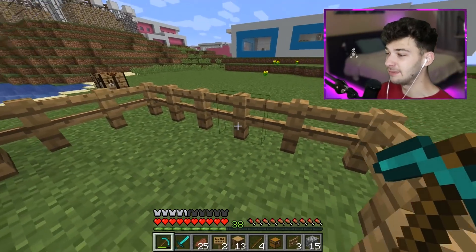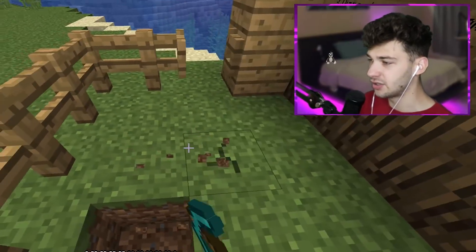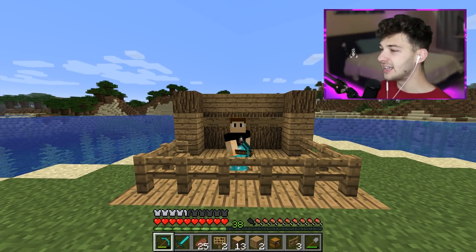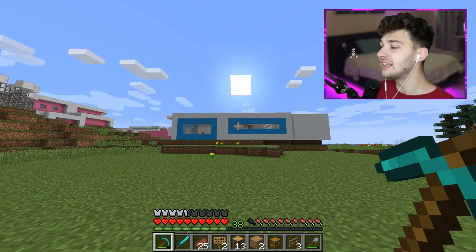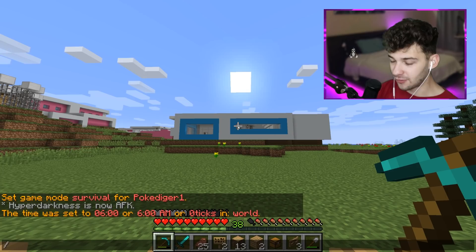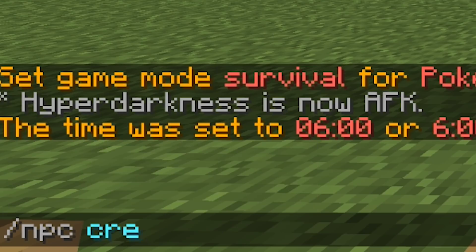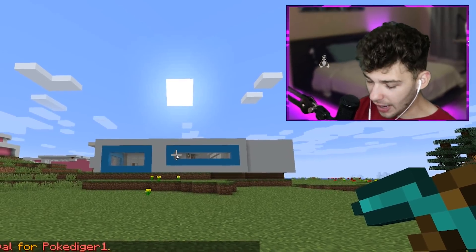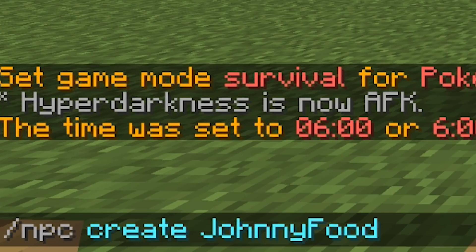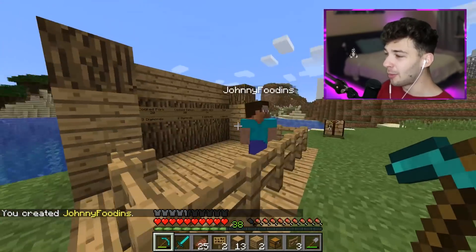Hyper Darkness is now AFK so he's on the server — I'm going to be doing some funny stuff to him with this troll. Now I'm going to get the floor going. Make sure you bring a shovel to this situation or else you're never going to be happy. The storefront's looking nice. Now I'm going to add the biggest thing: an NPC. We have a mod on our server where we can literally create fake people, so I type '/npc create' and his name is going to be Johnny Foodins. 'You've created Johnny Foodins' — okay, so now we have a little merchant.